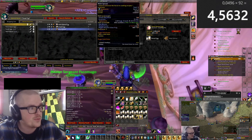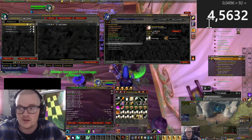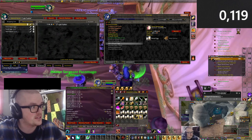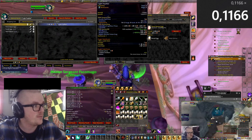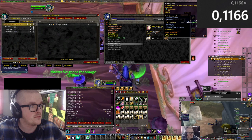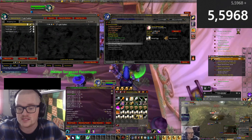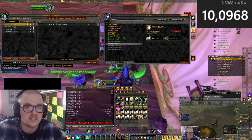Then we have the light feathers — 0.1166 times 48, so that's five and a half gold. Add 4.5 and we get 10 gold an hour, which is not bad.